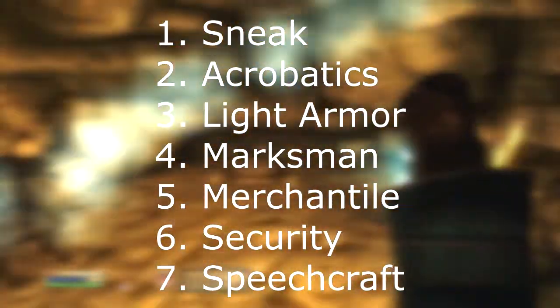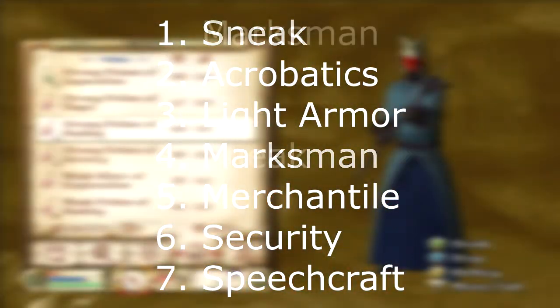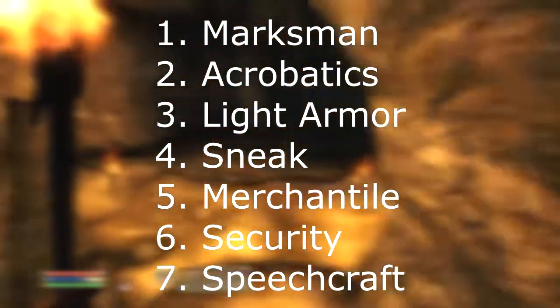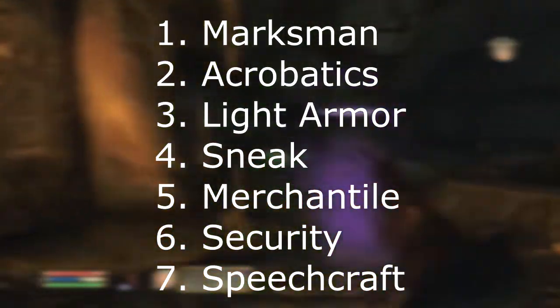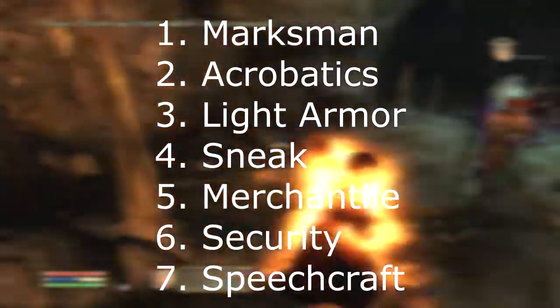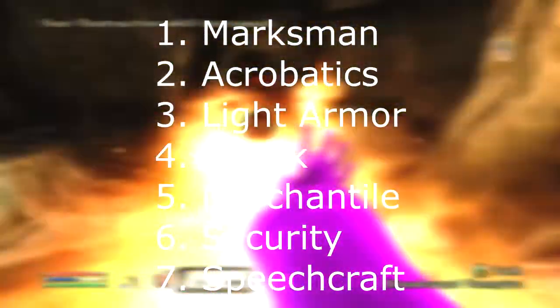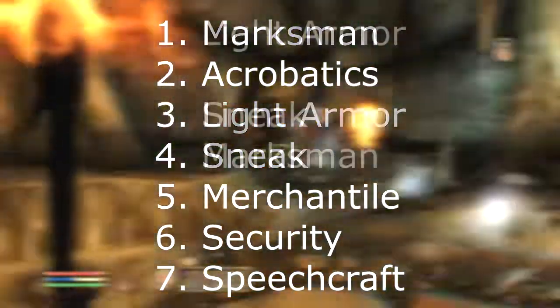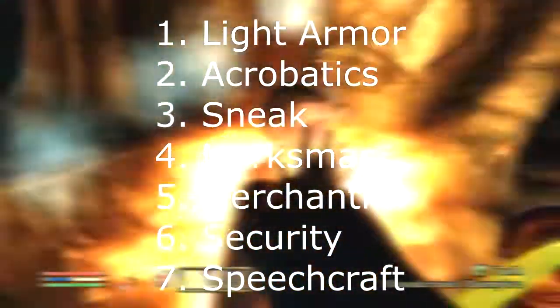Because if you have an Assassin, you don't really need Marksman. If you have an Archer, Marksman is first, Acrobatics second, Light Armor third, and Sneak is fourth — because Archers usually have Light Armor, but sometimes they don't. And if you have a quick in-and-out type fighter — a Light Fighter — Light Armor is your top priority, then Acrobatics, then Sneak, then Marksman.